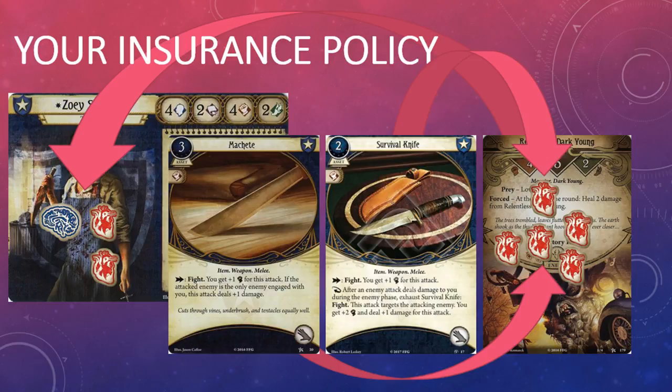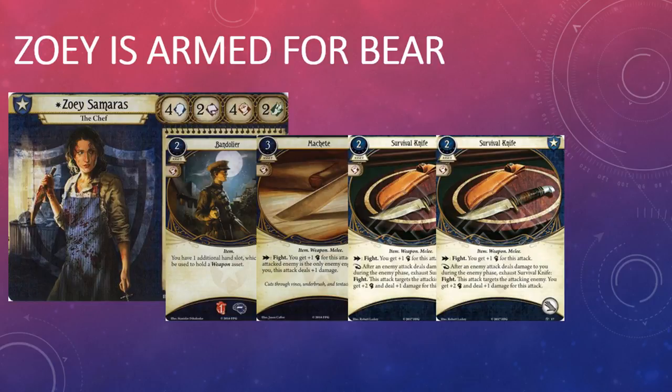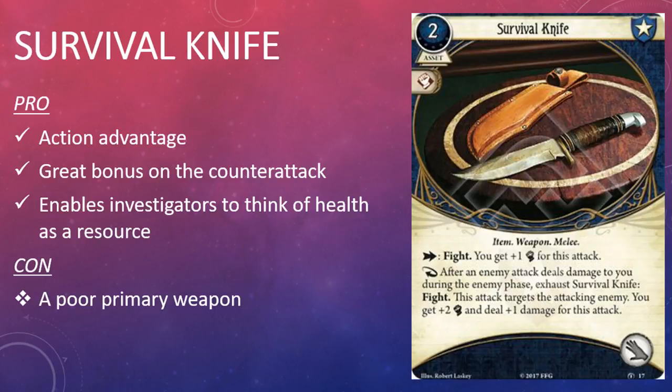You could even go all in on the strategy and pack two Survival Knives. If you imagine Zoé Samaras with a Bandolier, a Machete, and a couple of Survival Knives, she has the potential to attack five times in one round — and there are not many enemies in this game that are going to be still breathing after sustaining ten damage. Survival Knife is a welcome addition to the Guardian card pool. Its basic fight action is simply not very good; that's really when you want to be using your Lightning Gun or your Machete. However, I could see playing at least one copy of Survival Knife to clean up those stubborn enemies who refuse to die.